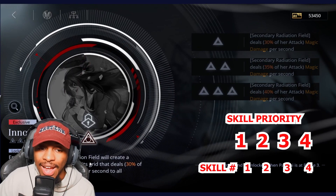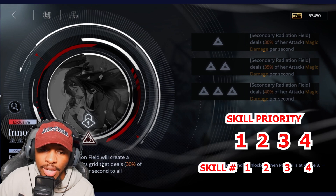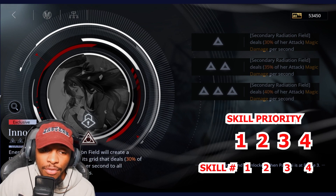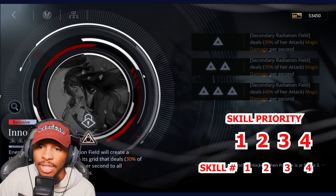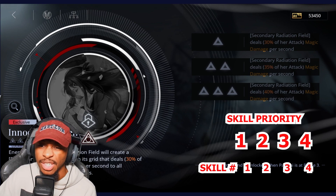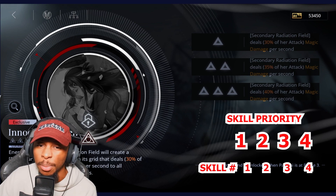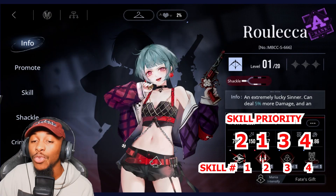With her crime brand, enemies that die in the radiation field create a secondary radiation field on that grid, dealing 30% of attack damage per second to all enemies on the grid for 10 seconds. She's super OP when it comes to getting that ripple effect — like a DLT ripple effect.